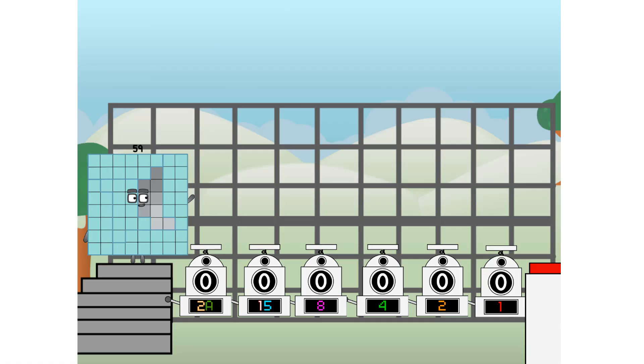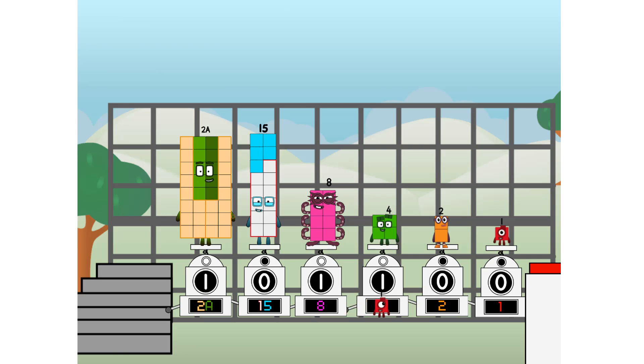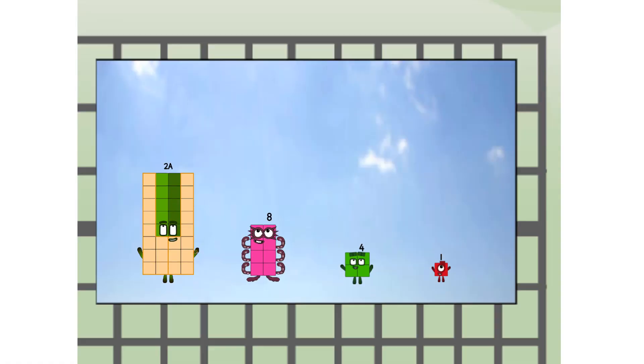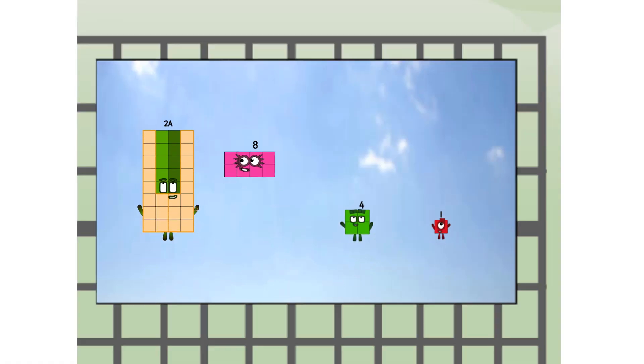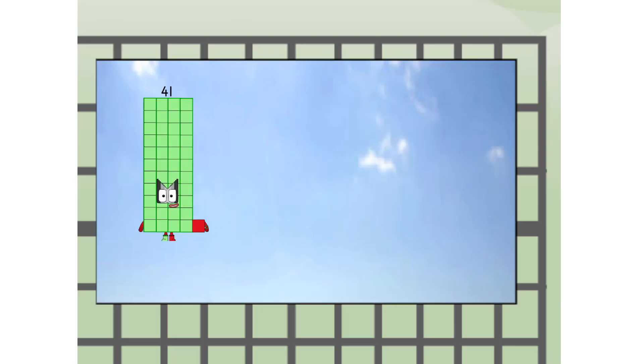First, I split in two: 29, 29, and 15, and 8, and 4, and 2, and 1, and one more to press the big red button. Then you choose who's going up: one of me, and none of me, and one of me, and one of me, and one of me, and none of me, and one of me. And fire!